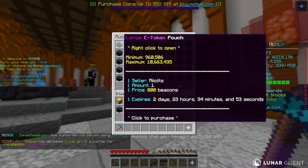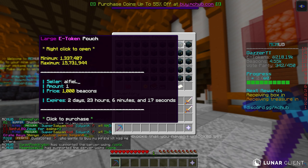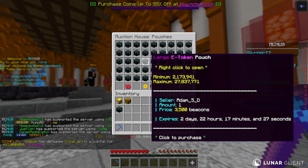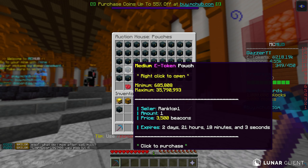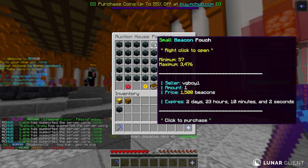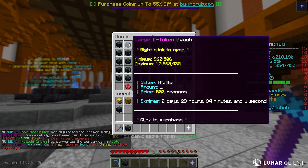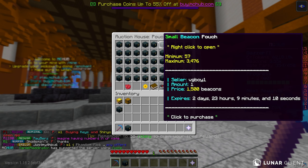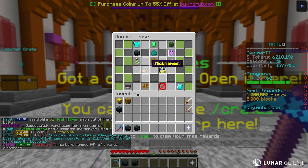In the auction house under pouches, a large e-token pouch is going for 800 beacons with up to 11 million e-tokens. There's a large here for 15 million that feels like a better deal. Ideally you want to purchase the extra larges — a lot of people target those because they're a very good deal. There's a large e-token pouch here for up to 27 million that would be really good, though you're still gambling on how many you'll get. I like the larges because it's more of a guarantee. With about 2,700 beacons remaining, we're finding some solid deals.